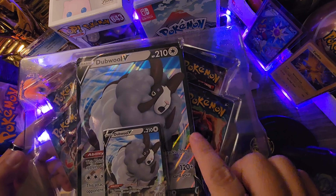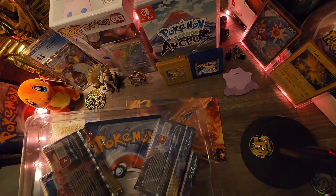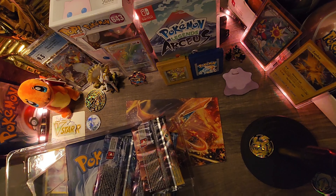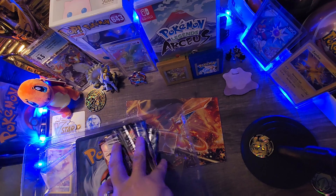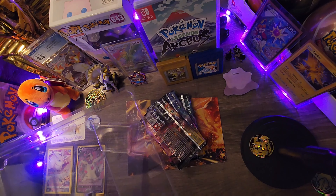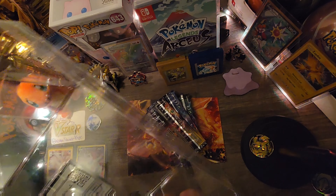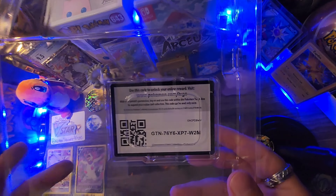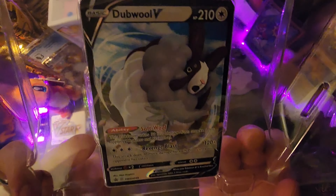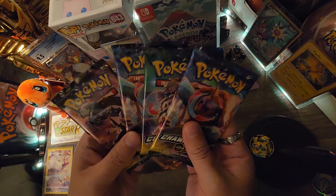We got our oversized double V card and then the promo. Turn it around so we can grab our packs. There's the oversized card set to the side, there's the code card — I'll keep it here in the case. Hope you guys can see it. There's the promo, set it to the side, and let's see our packs.